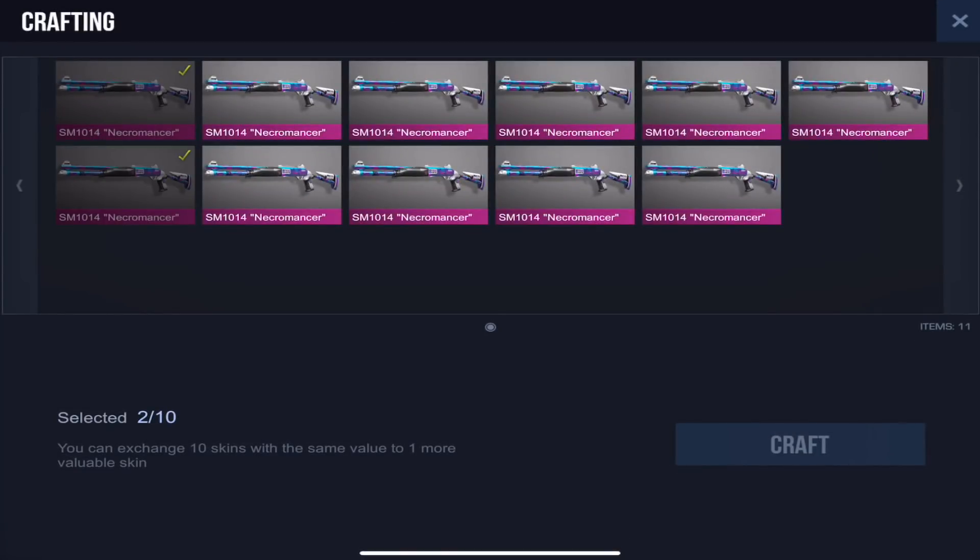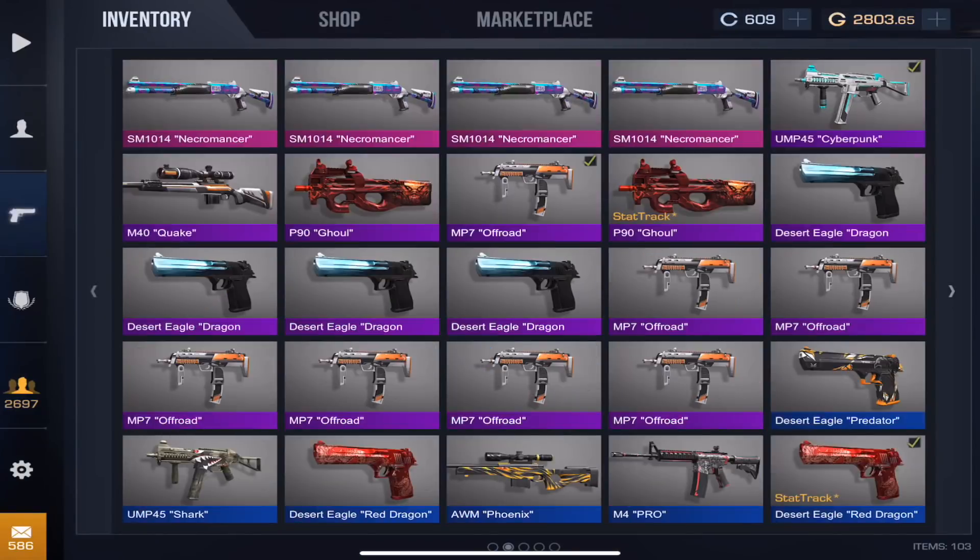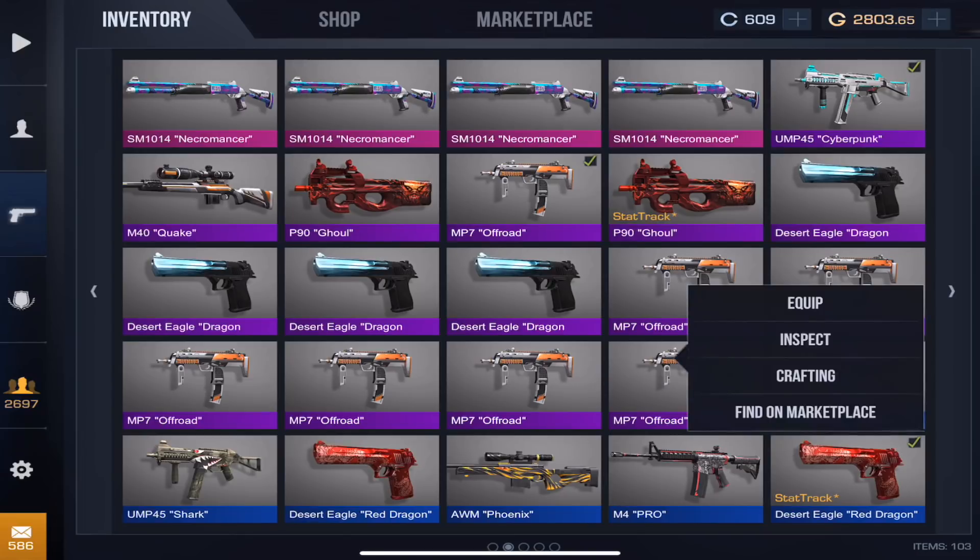Welcome back guys to a brand new video. Today we're gonna be doing something I really wanted to do for a very long time — ever since I realized it was in the game — and that is doing trade-ups. It's called crafting in this game, but they basically got the idea from CSGO trade-ups. Let's take this MP7 off-road for example. All you have to do is take 10 skins that are similar — they have to be from the same rarity level, which is epic for this MP7, and from the same collection, which is Rival.